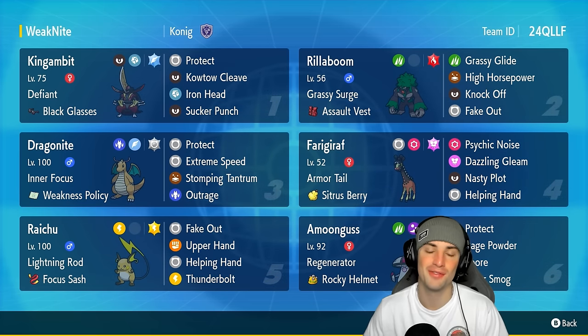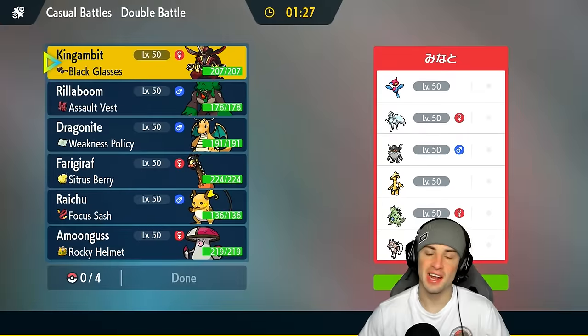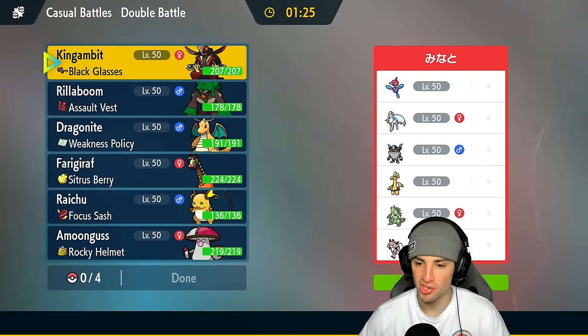If you want to run this team yourself, the rental code is at the top right hand corner. If you do enjoy today's video, don't forget to drop a like and subscribe to the channel. Without further ado, let's hop into our first match showcasing this King Gambit and Weakness Policy Dragonite team.